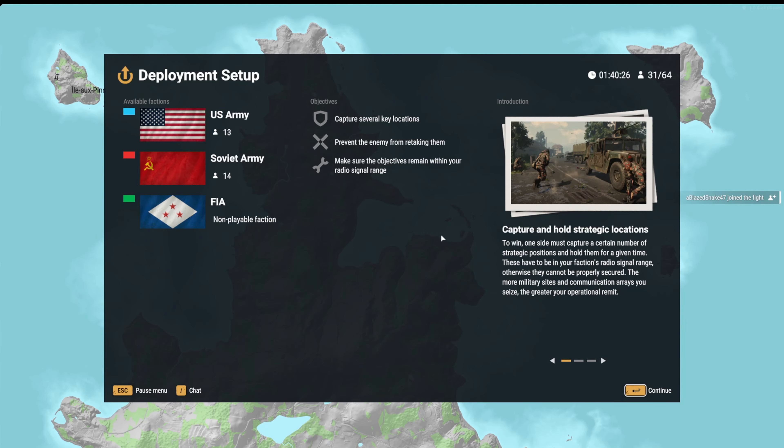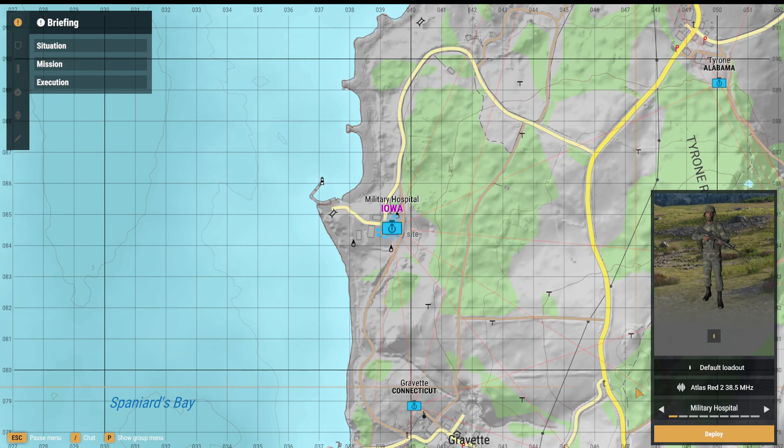When you first get into the match, what you're going to want to do is select a team. We'll join these guys. Now if you notice right here, you'll see a character and a little bullet. The bullet represents a default loadout.